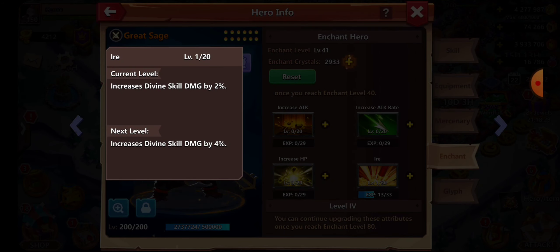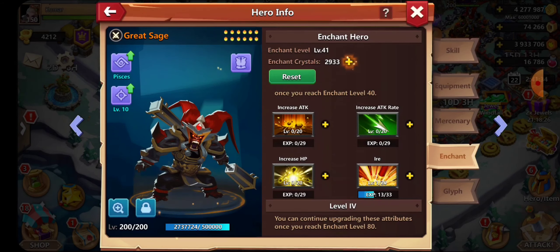There we go. This increases divine skill damage by 2%, so this will benefit me a bit more for Great Sage. In my rank we're not gonna level up too high because I have to go get Enchantress up as well, but we'll drop it right there for now and increase the HP on Great Sage a little bit higher.